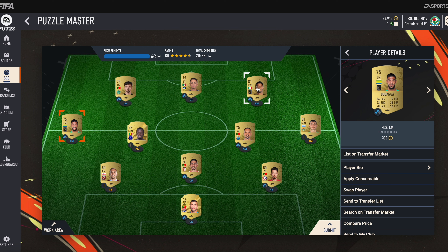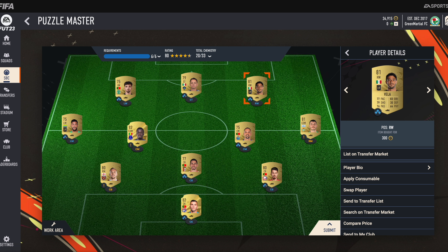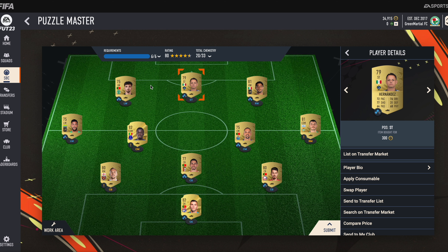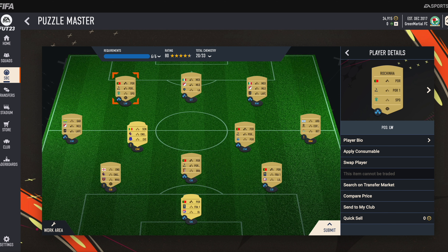At right wing we have Carlos Vela — he is also super cheap, from MLS, LAFC. Then we have another Mexican, Javier Hernandez, from LA Galaxy in MLS.